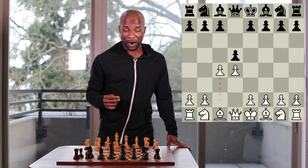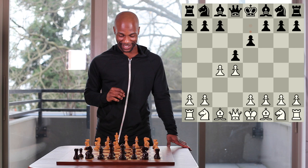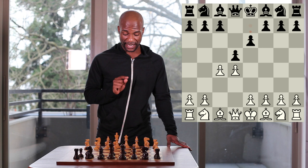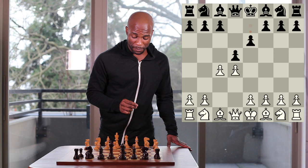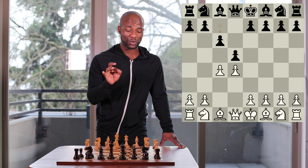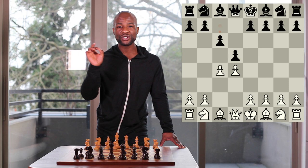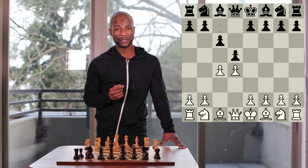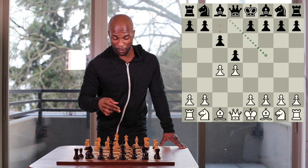One way that black might continue is the move pawn to e6, which would lead to an opening known as the Queen's Gambit Decline. Another option for black is to play the move pawn to c6, and this is slightly more preferred at the top levels. I believe the best explanation for why this move pawn to c6, the Slav Defense, is preferred for black, hinges upon two reasons.